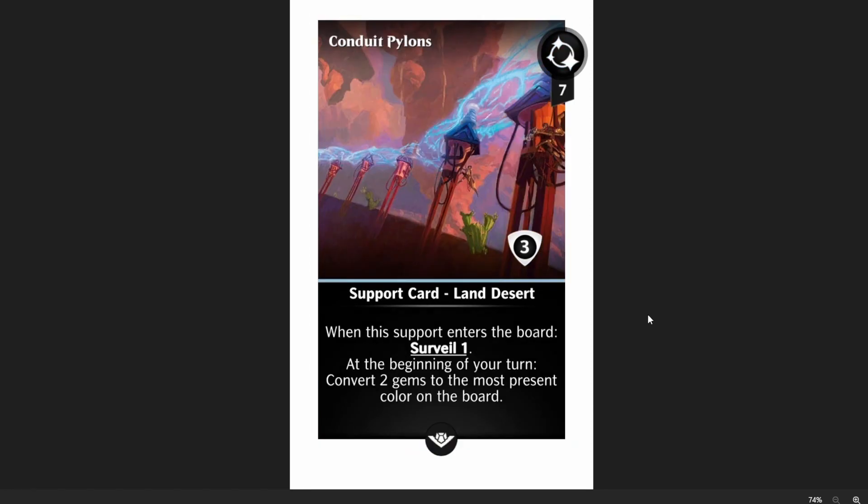On that thought, we've got Conduit Pylons. Seven mana, three shields, another desert. When this support enters the board, surveil one — look at the top card and decide if you want it or not. And then at the beginning of your turn, convert two gems to the most present color on the board. Three shields is very reasonable, especially for a common. Seven mana is very low, and converting two gems to the most present color is just fantastic.